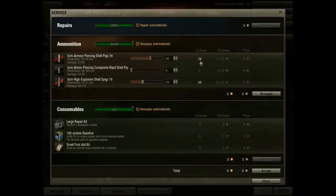It costs me 24 for each of these. I have 24 in my depot, so I do not need to actually purchase any because I already have them available to me. I resupply and it automatically changes. So now I have 40 and 24 — we'll get to consumables in a second.